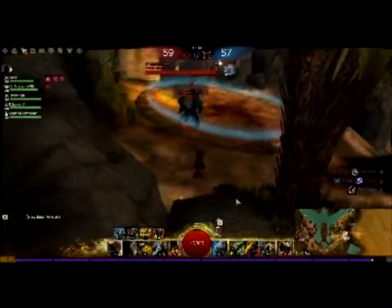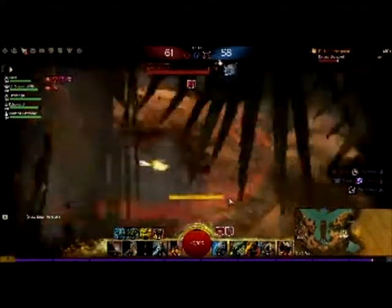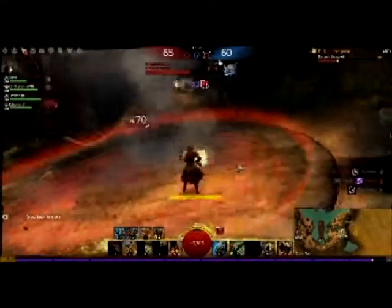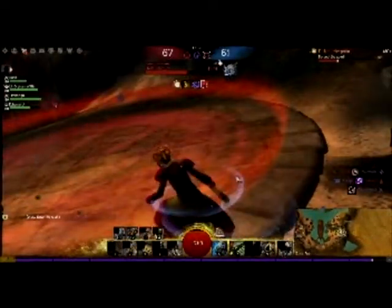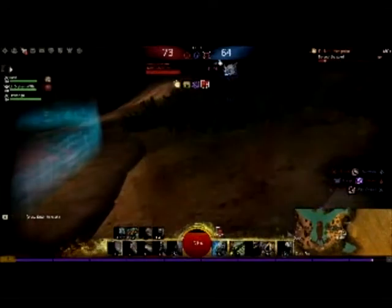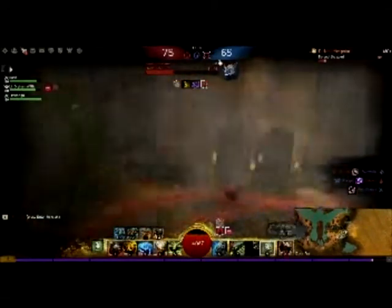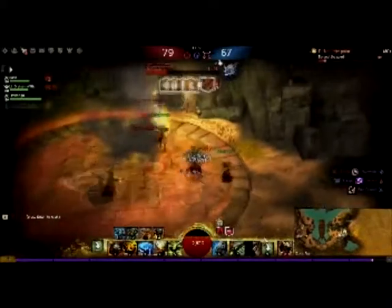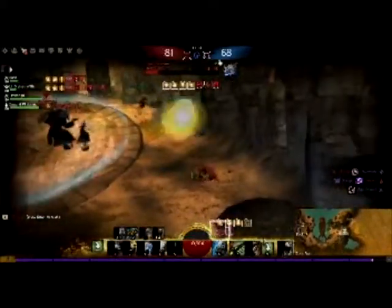Here's a good example of defending a node. You can see that we've got him outnumbered 3-1 and he's still able to keep us back. The key for any class in this type of fight is to know your knockbacks and make sure to use them often. As you can see here, you can easily defend a node against three people as long as you know what you're doing.